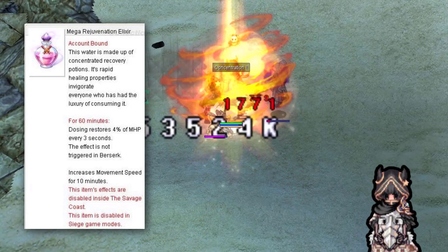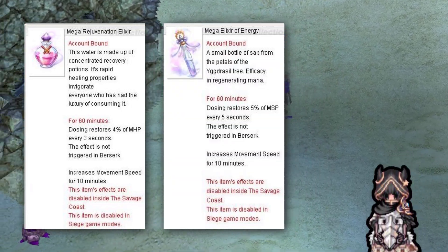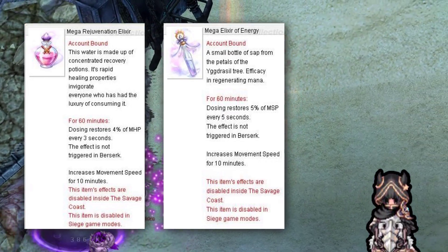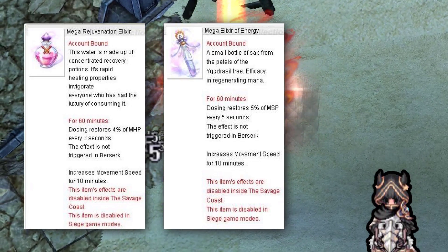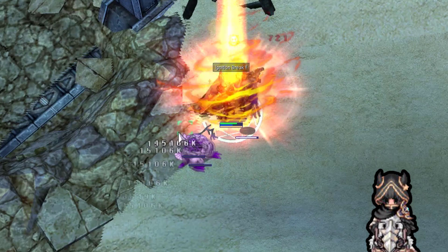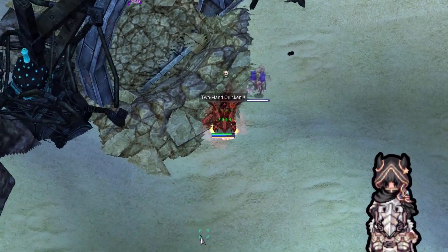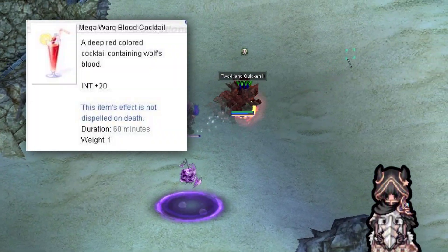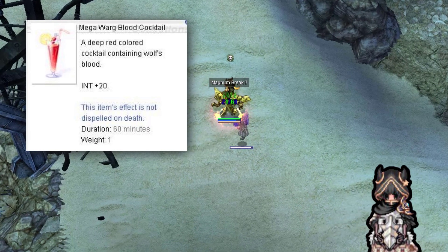Mega Rejuvenation Elixir and Mega Elixir of Energy — if you didn't have enough with Rejuvenation Tonic and Tonic of Energy, these two megas are the way to go. They restore 5% of your max hit points and spell points, and as a cherry on top, they give increased move speed for 10 minutes. In the food section, we have Mega Warg Blood Cocktail, which gives 20 more intelligence points — crucial to insta-cast.